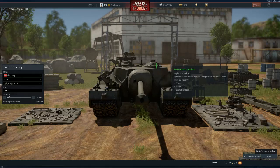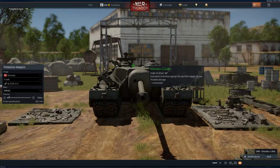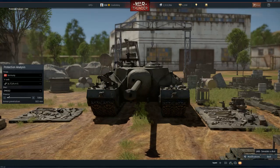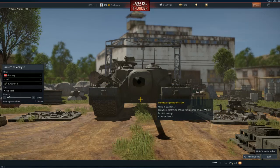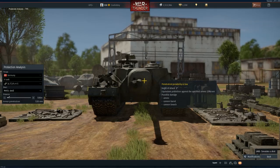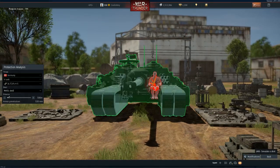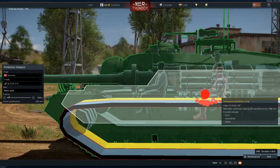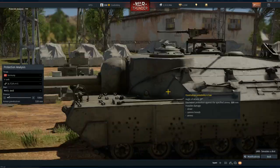Most HESH ammo at this BR is relatively low powered, so you might shoot through the side of a cupola and destroy two crew members, but it's not guaranteed. The key weak points remain the lower glacis notch — where even HEAT-FS should get through and potentially ammo rack it — and the cannon breach for higher-pen ammo. Side shots are always preferable over trying to hit the front keyhole, but use whatever shot you can get.